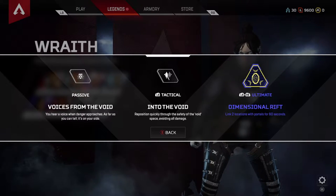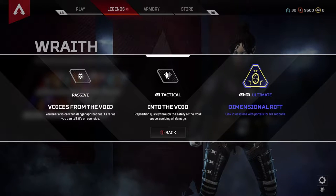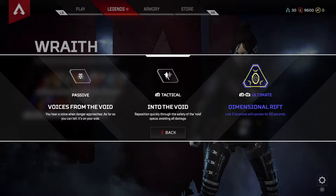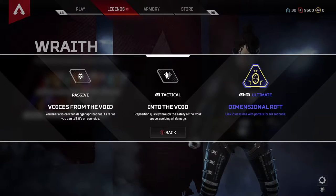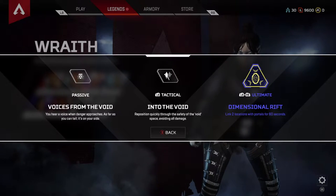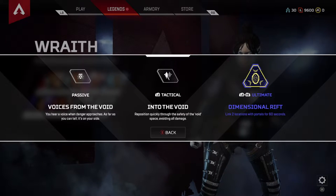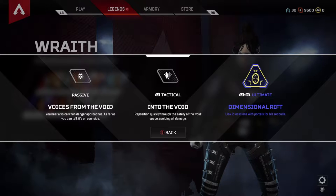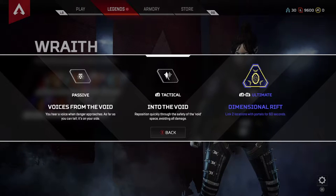This is a very strong ability for a team and I would highly recommend having Wraith as one of your three. In my next video I'm going to talk about my top three, my go-to squad — whether I've got two friends or I'm playing with other people — a team I really encourage people to use because it works together great.